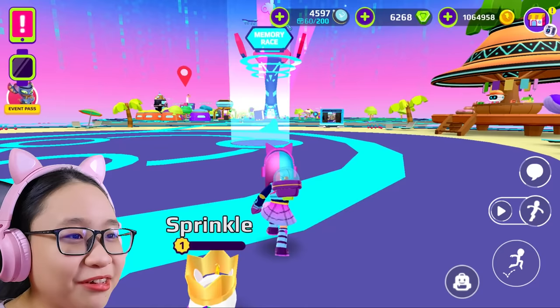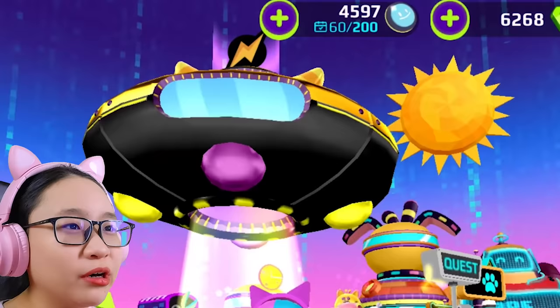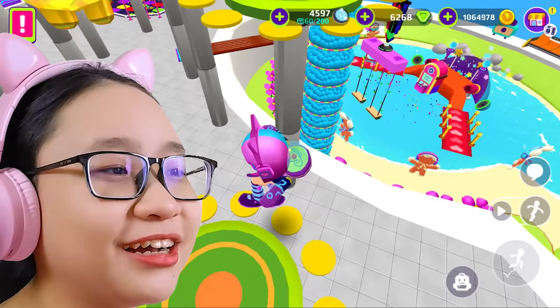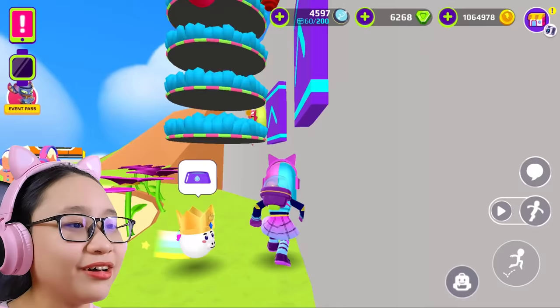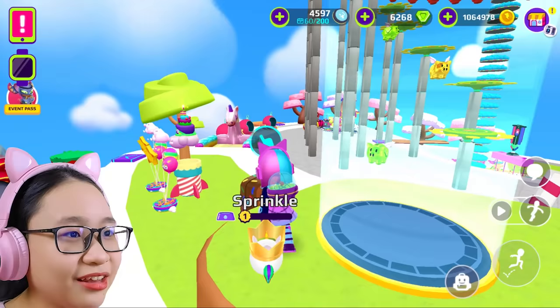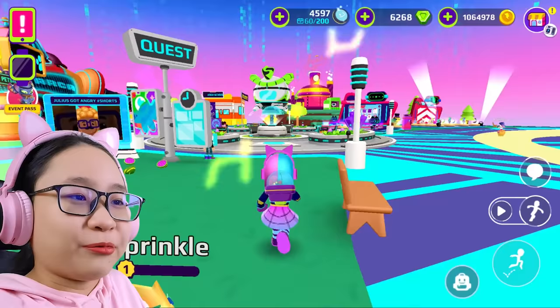We're in the matrix! I feel like this update is inspired by the matrix because of the sky. Oh, you're thirsty. Wait, what is this? I want to go here — what's this? It's new! Oh gosh, what is this? What is happening? I have no idea what this is. What update is this? It looks like a Candyland — weird. Can you guys tell me what update this is? Okay, let's go back and feed Sprinkle.